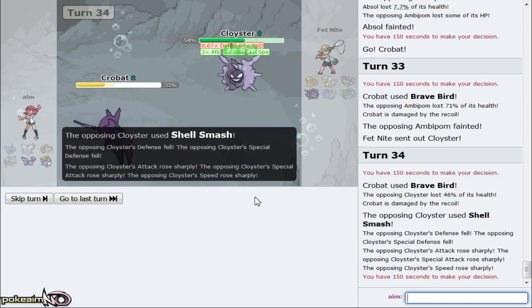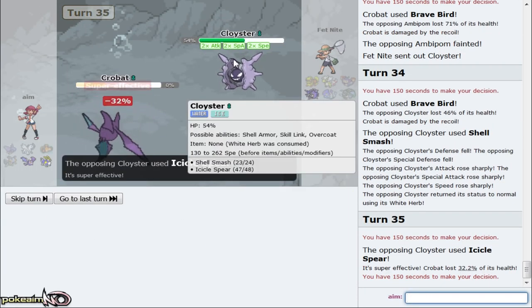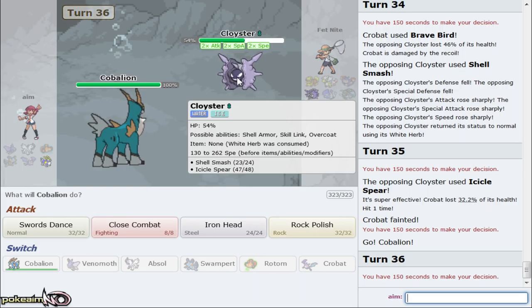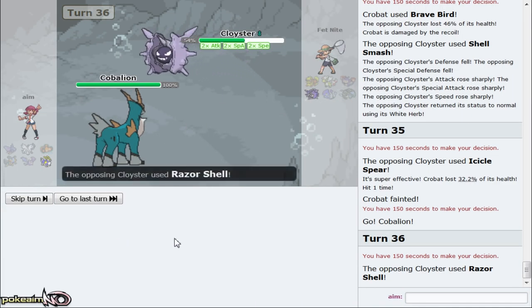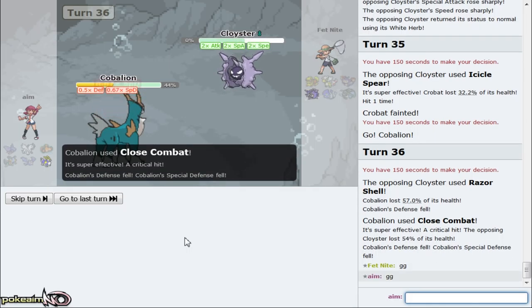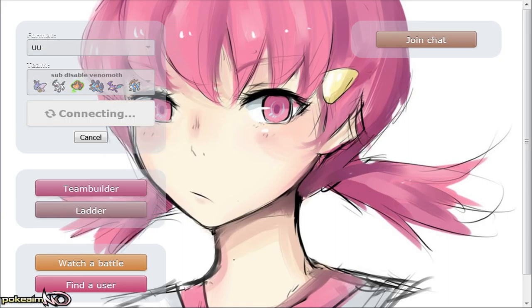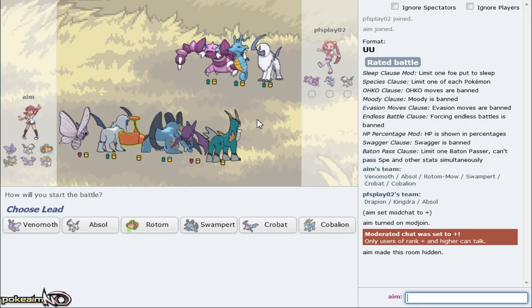We're gonna go for Brave Bird right here - sky plate boosted, easily able to knock out Ambipom. Cloyster's gonna come out - we'll be able to Brave Bird that thing. It's more likely Focus Sash but sky plate boosted. If he Shell Smashes and has White Herb... and he is White Herb. He goes for Ice Shard and Hydro Pump - Hydro Pump doesn't knock me out from full unless he's Life Orb, which he's not. We go for Close Combat right here as he Razor Shells. That's not gonna knock me out and Close Combat definitely knocks out Cloyster - good game.